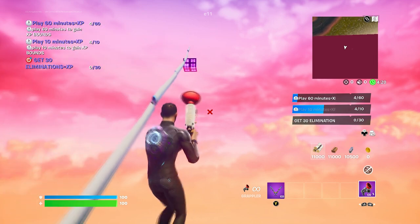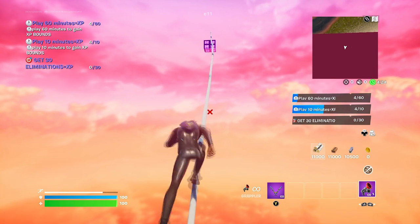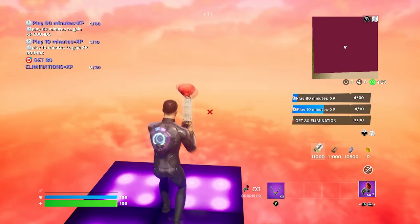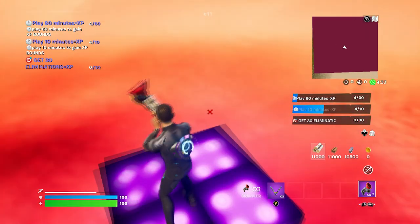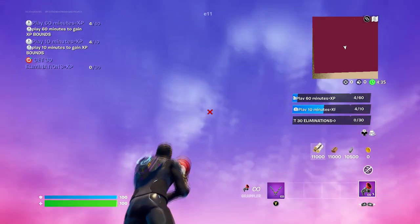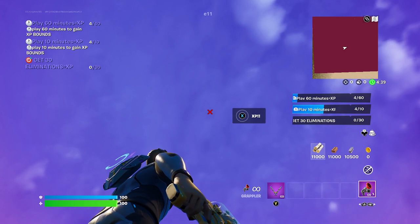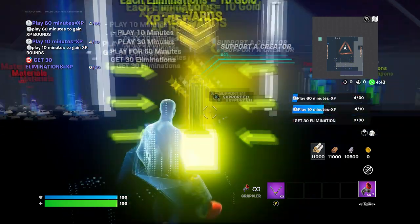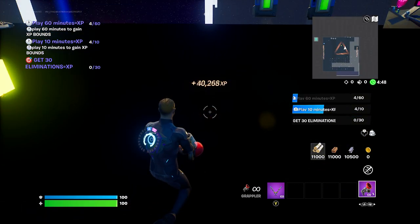You might fall off, that's why I recommend running really fast. Run really really fast like this, jump in, and climb yourself up. Then look up — there should be a little button at the top right over here that says XP. Make sure you grab that.